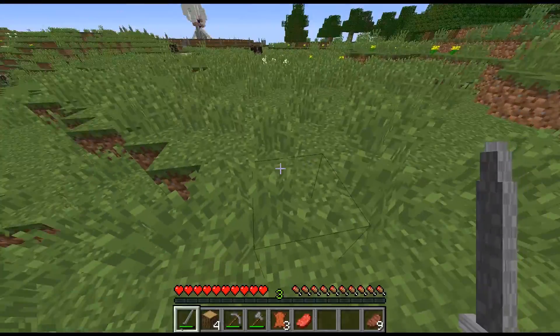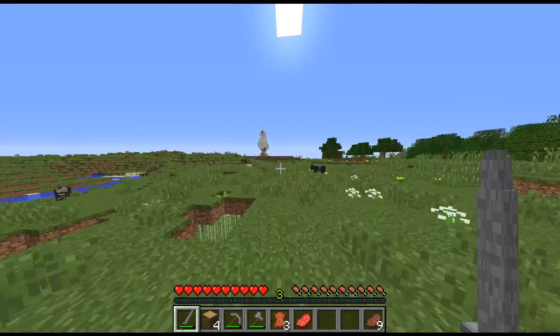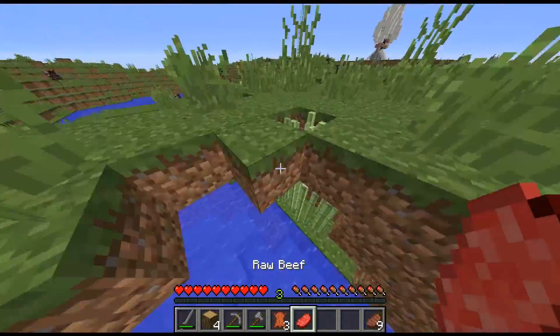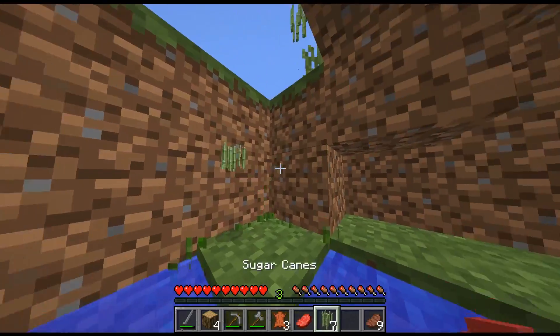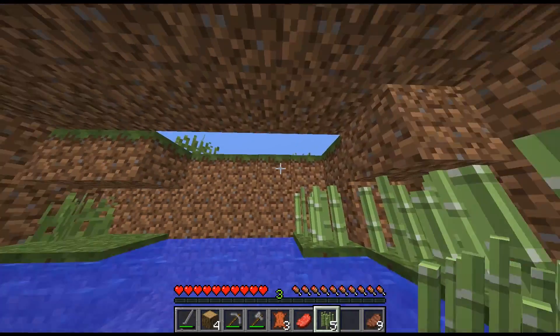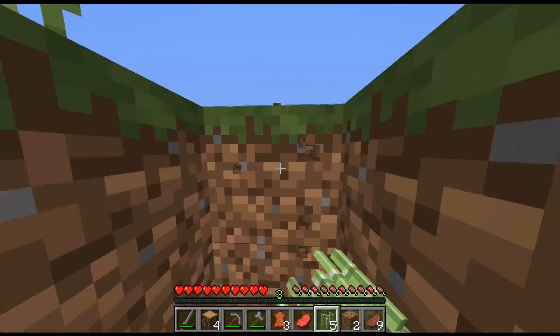Let's just kill a bunny or two — you dropped nothing, you are a waste of time, rabbit. We have a bit of starter food here. Let's grab this sugar cane down here, hopefully it's not someone's farm. I'll replant this real quick just in case that's someone's farm.